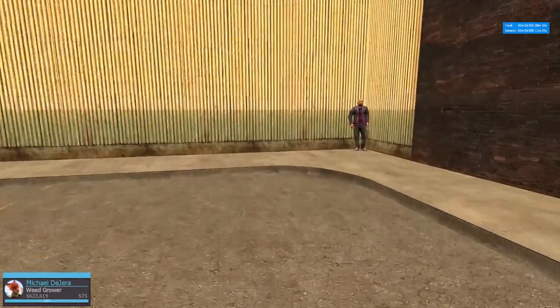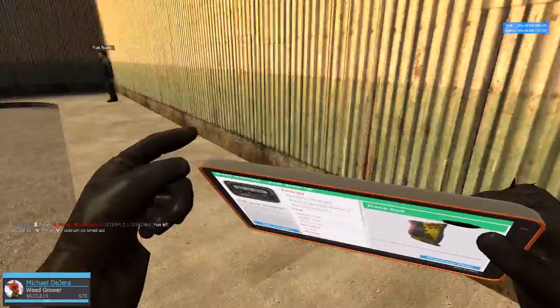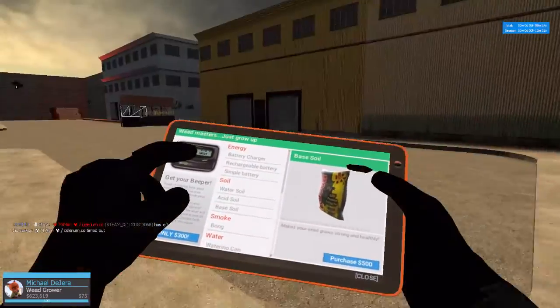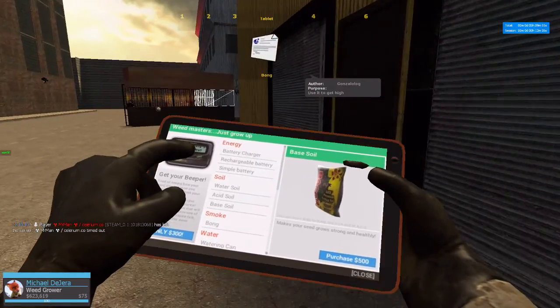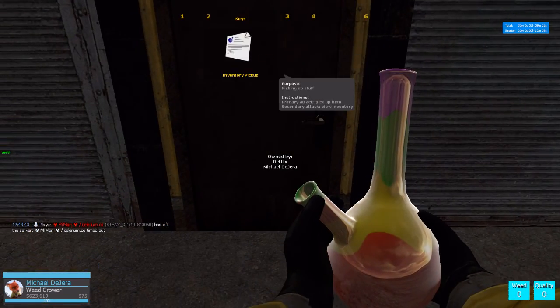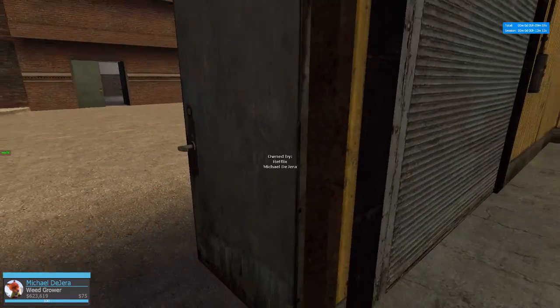First of all, you wanna go over to this guy and you wanna get one of these for about 300 bucks. You can also buy a bong — that's one of these things. If you have played GTA, you know exactly what you do with them.